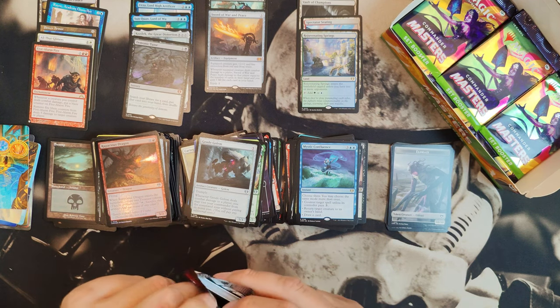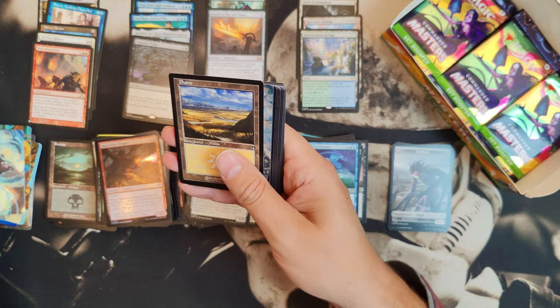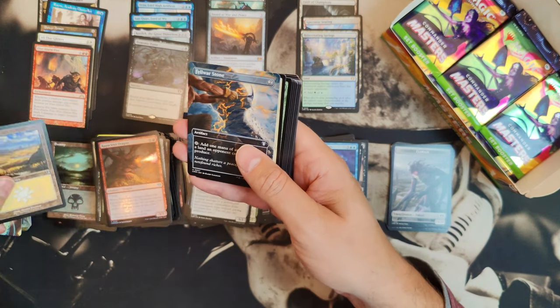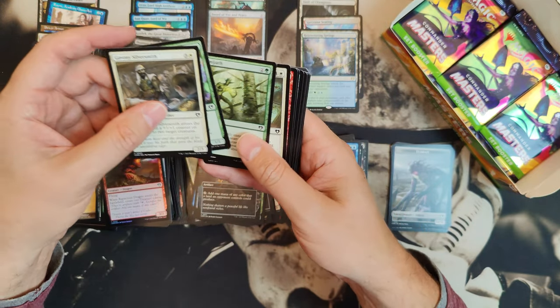It's equipped — plus two, plus two — with protection from red and from white. Those colors are my playgroup's favorites, for a lot of them.